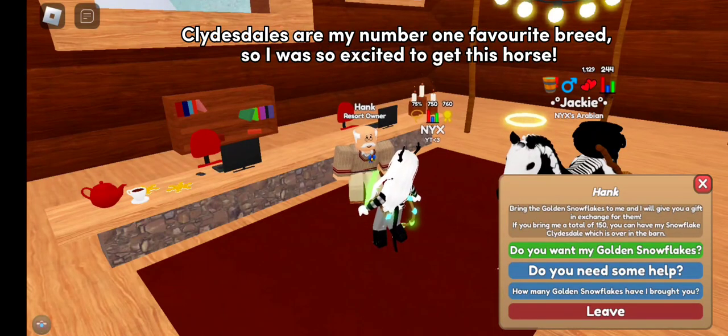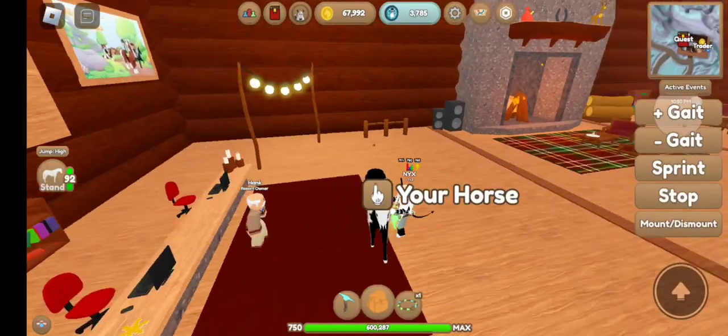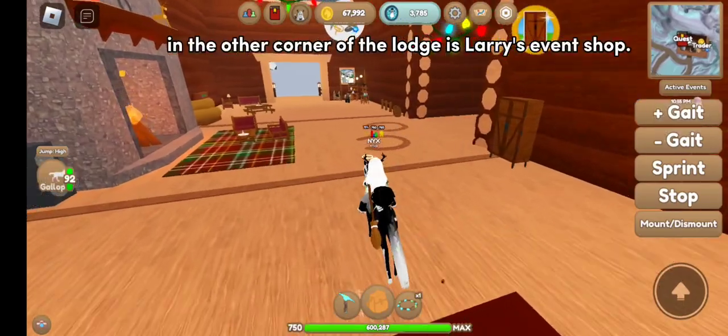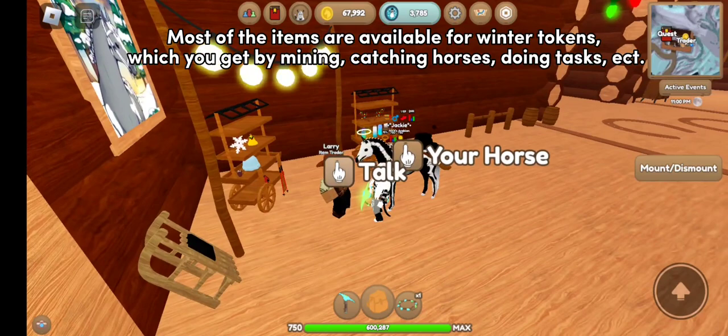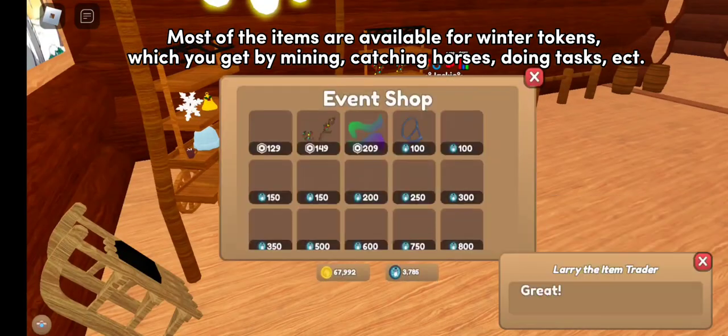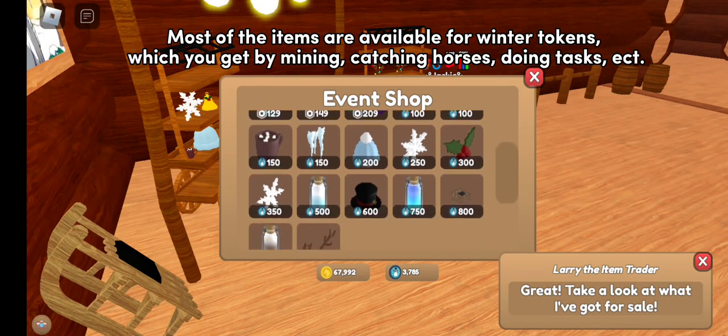Clydesdales are my number one favorite breed, so I was so excited to get this horse. In the other corner of the lodge is Larry's event shop. Most of the items are available for winter tokens, which you get by mining, catching horses, and doing tasks.